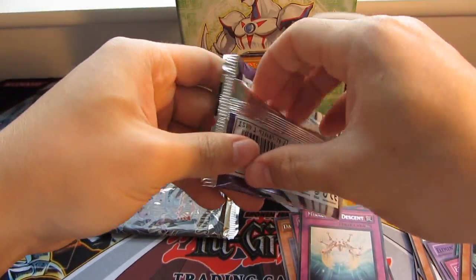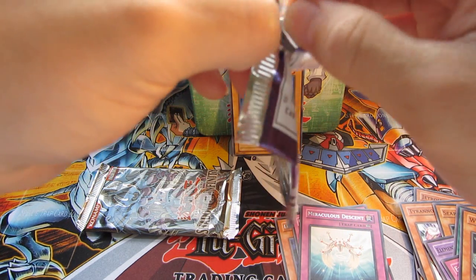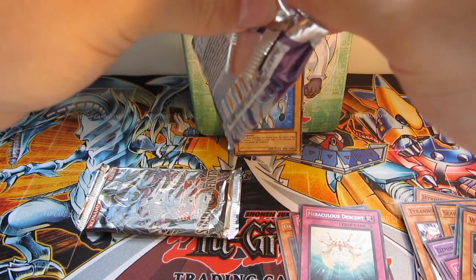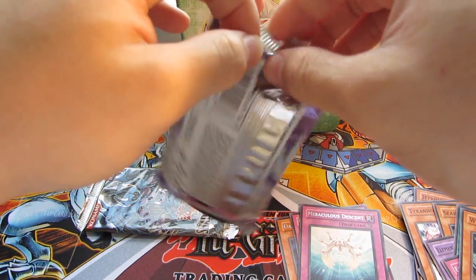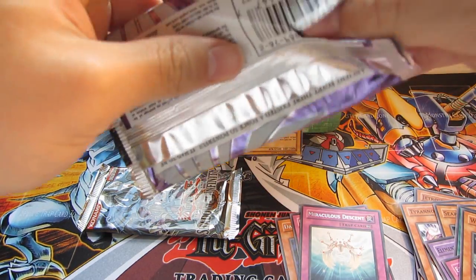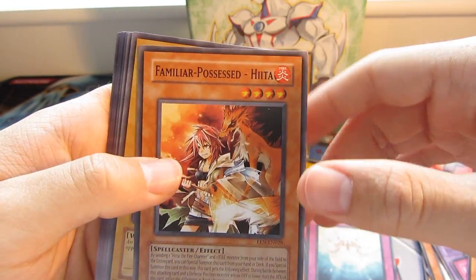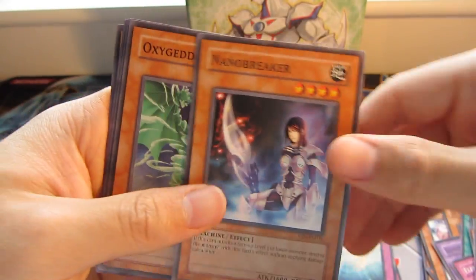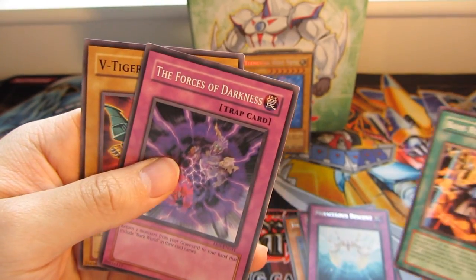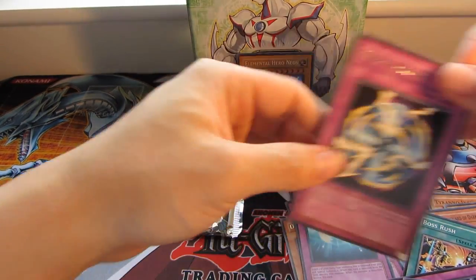Elemental Energy. So we have a Female Processed Highter, Bladeskater Nano Processor, Hero Breaker, Oxygeddon, Hero Barrier, Beige Vanguard of Dark World, Boss Rush, The Forces of Darkness and V-Tiger Jet. I think it was another Rare — yeah, Hero Barrier Rare.